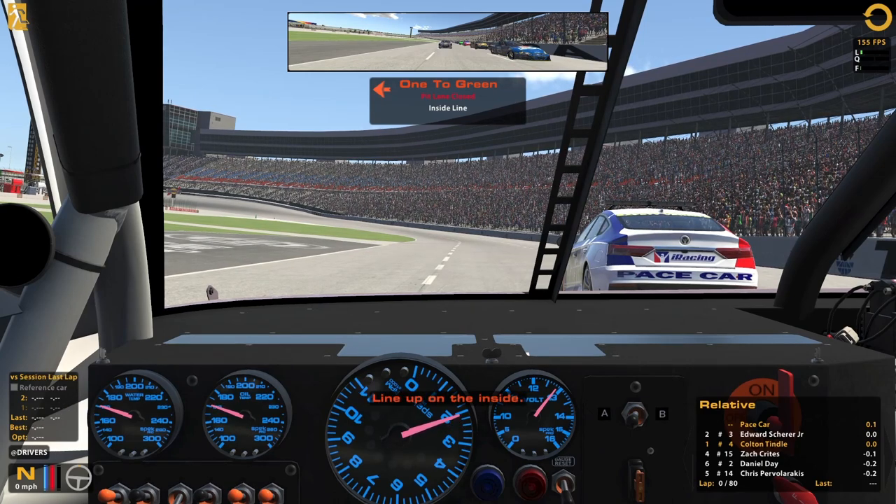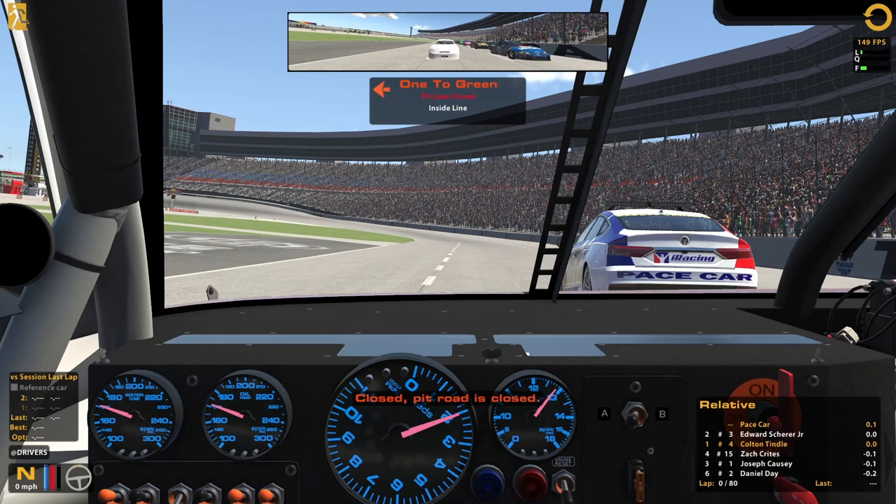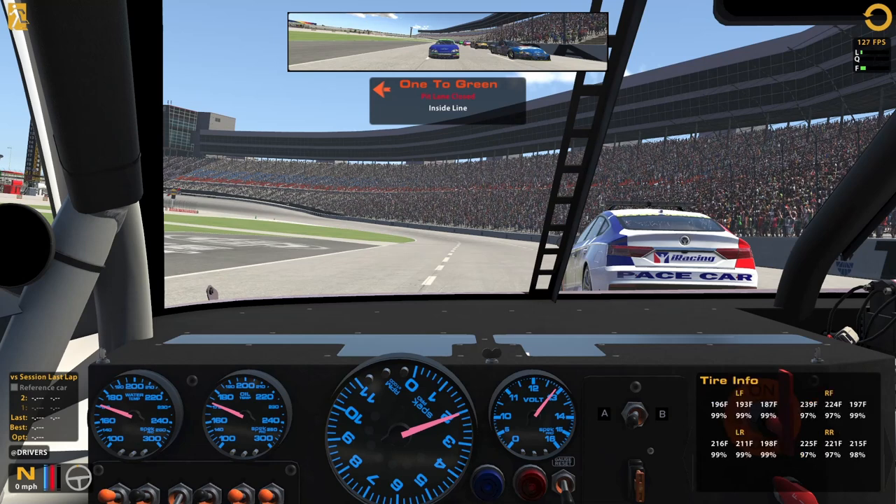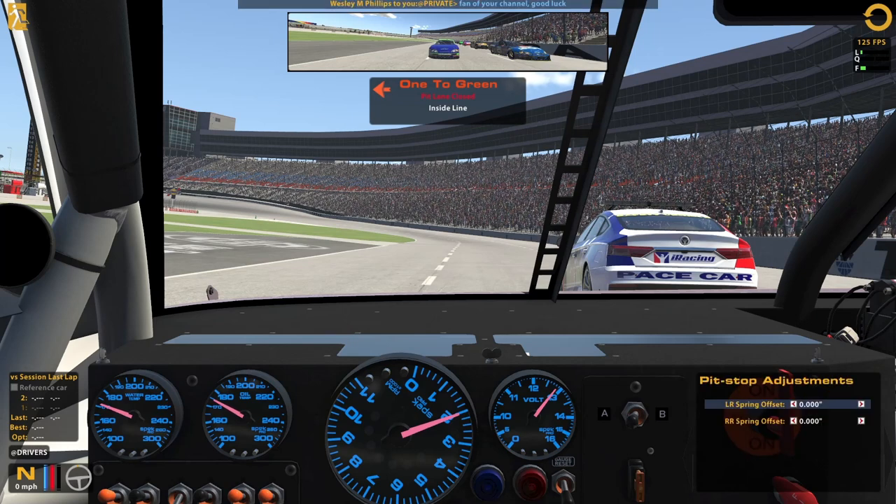Session last lap. Two sets of tires — might have to think about how we use those. Cautions come out. You can see 97.97 just after those couple of qualifying laps plus the little extra I did. So these things will be ripped off the side of the car. There's a very nice message — we'll respond to that quickly while I still can.